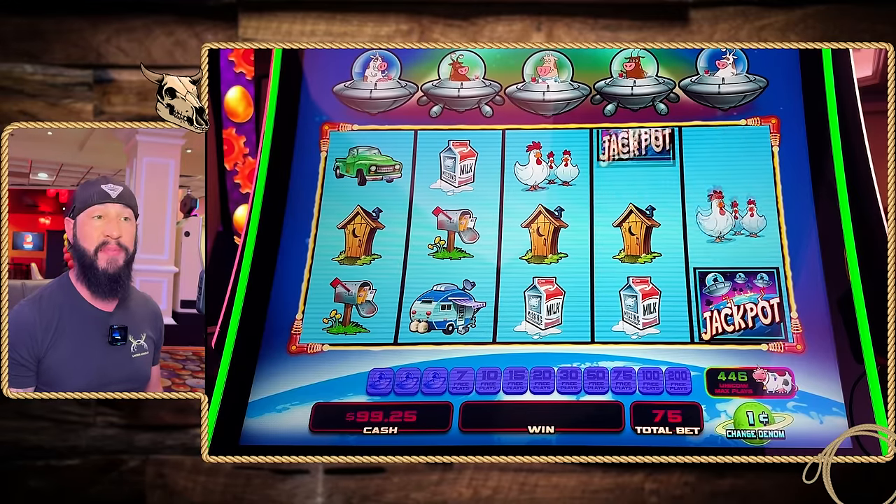Since it is such a high volatile game and we're only starting with $100 today, we're going to play on the lowest bet — 75 cents — just to see if we can get a bonus and get some of those features to pop up. We've got $100 loaded into the game, playing on the minimum of 75 cents a spin. Here is Journey to the Planet Moolah.